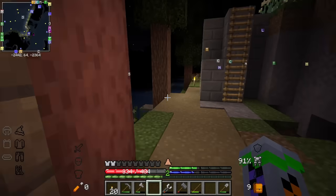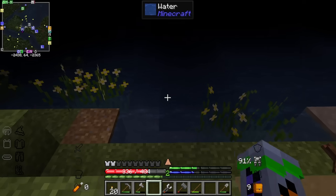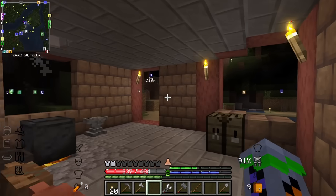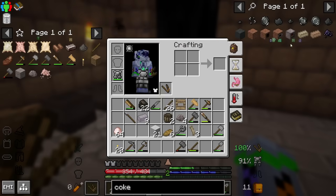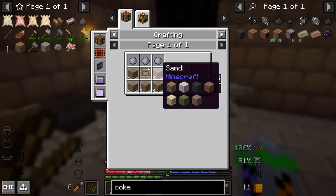I now have a wrench, which is our first fully Greg Tech item. Everything so far has been TFC items replaced with Greg Tech, but now this is only in Greg Tech. So yeah, coke bricks. That's just so much.